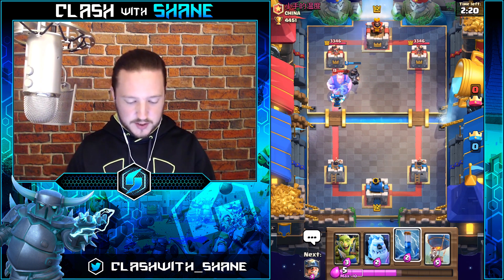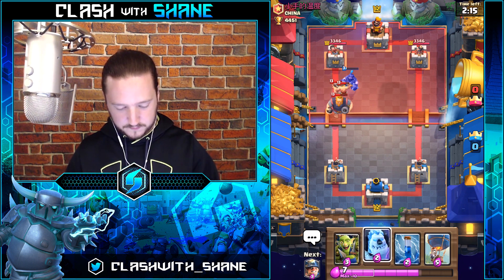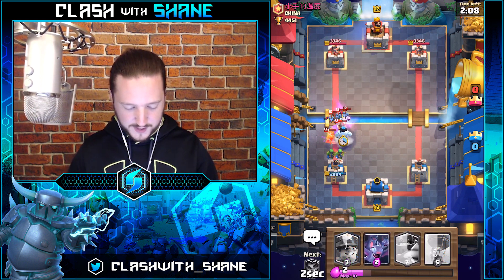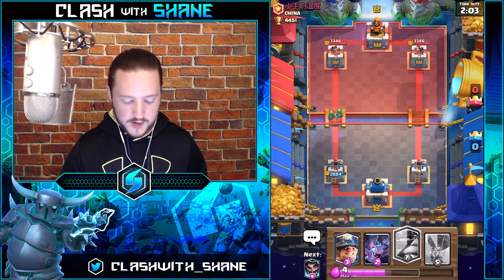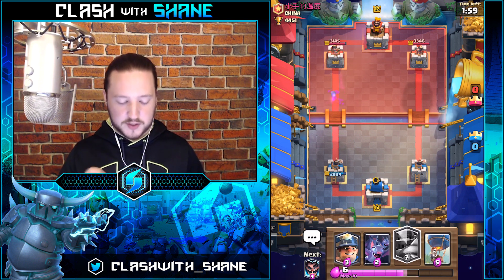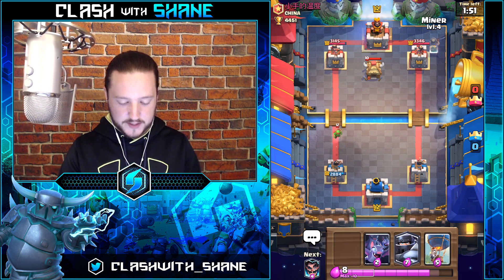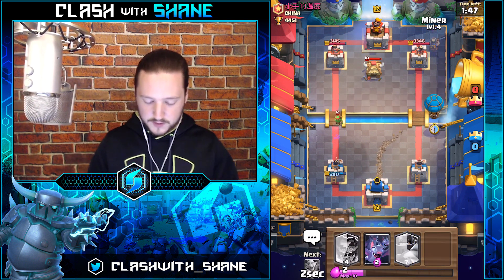He's got Elite Barbarians — the Mega Knight will do work against the Royal Giant. Boom, Ice Golem — go down there. We didn't take as much damage as I would have thought from that slow Royal Giant push. We have a Mega Knight here as well as a Miner. The Mega Knight is like a defensive reactive card, kind of like how the Pekka is in some decks — you want to use it on defense only, not as a push builder.